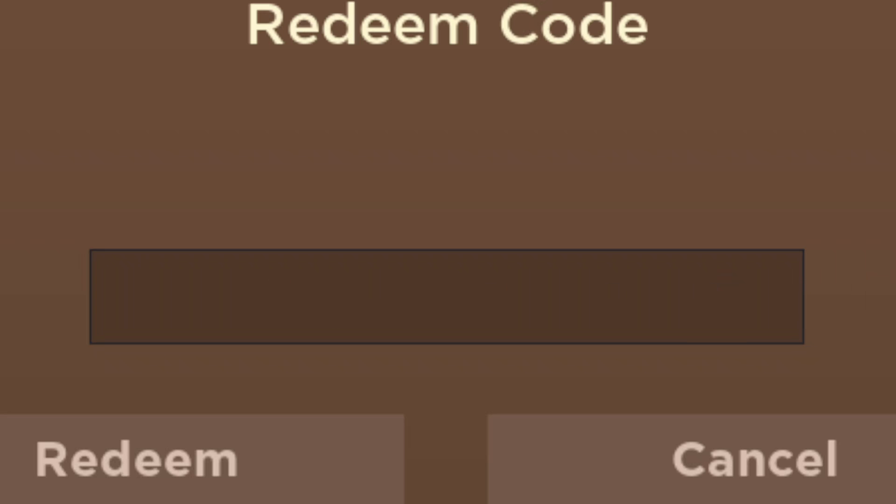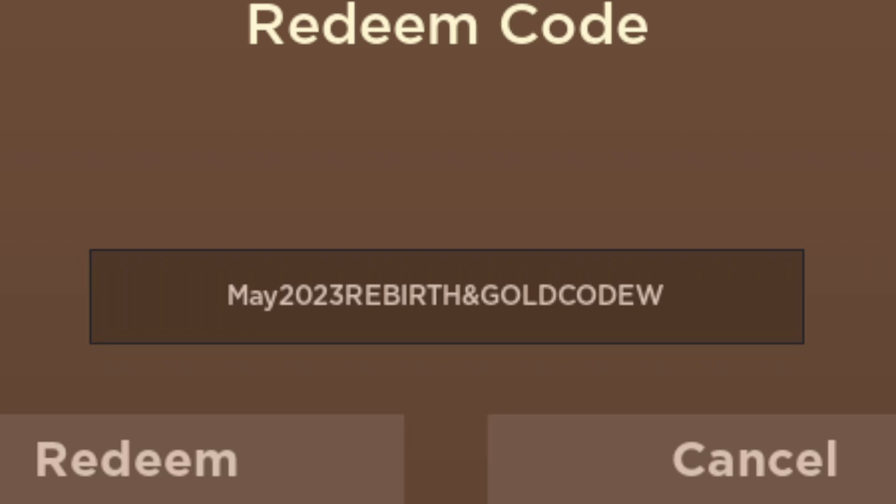I'll go ahead and zoom in so you can see the codes easily when I enter them. The newest code for Dragon Blocks is: capital M, lowercase a-y, 2023, capital R-E-B-I-R-T-H, ampersand, capital G-O-L-D-C-O-D-E, capital W, lowercase e-e-e-a-4. Go ahead and redeem this code for two rebirths and 25 gold zeni.